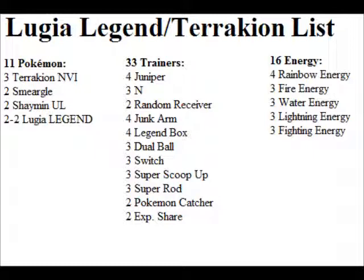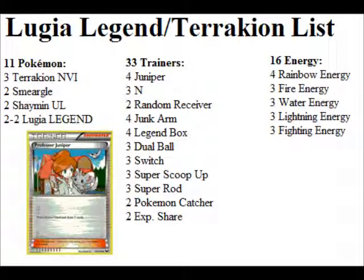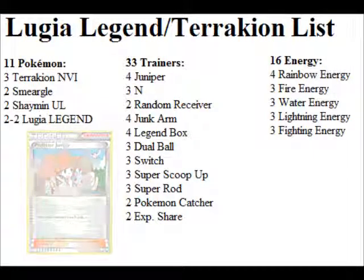Now onto the Trainers. There are not too many Supporters or Supporter-getting cards. There's four Juniper, three N, and two Random Receiver. Usually decks have around nine to twelve Supporters and two to three Supporter-getting cards, but this one only has seven Supporters and two Supporter-getting cards, so Supporters are kind of low. But I guess with Juniper and Legend Box thinning your deck out a little bit, you won't be needing too many Supporters.